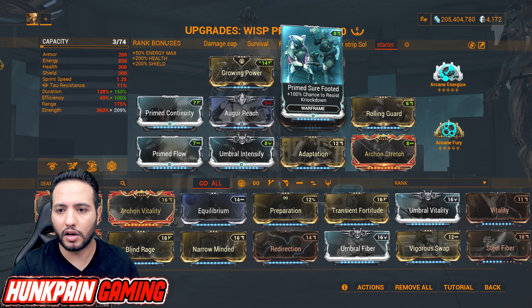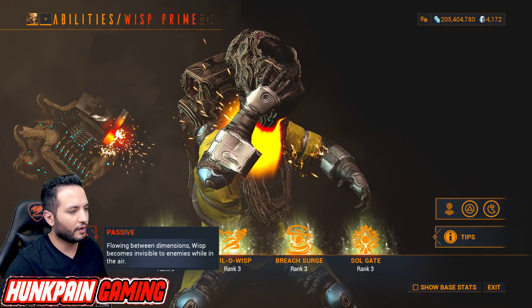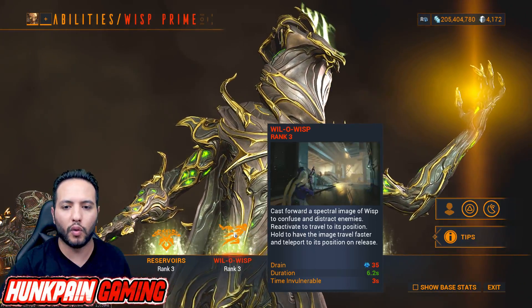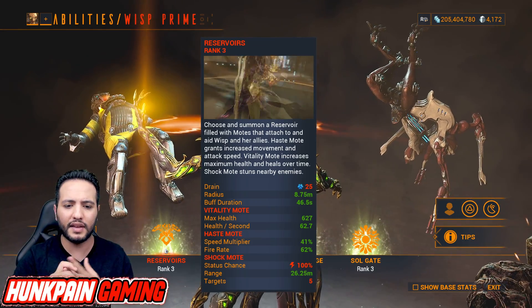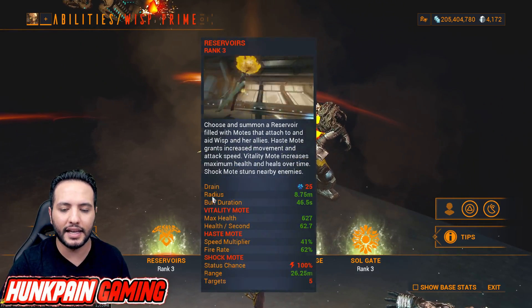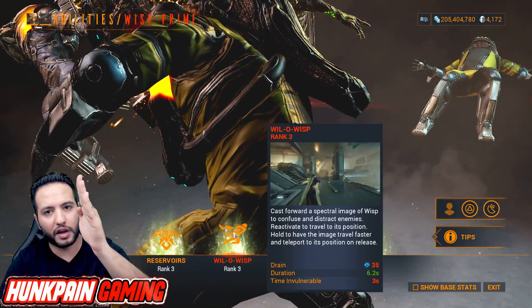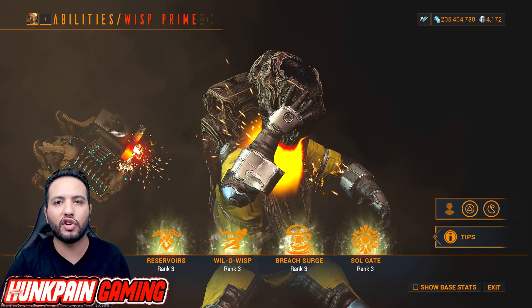Let's talk about her abilities. Her passive is very simple — flowing between dimensions: Wisp becomes invisible to enemies while in the air. Flowing between dimensions means using her Will-o-Wisp and then going back to it. Now, Reservoirs: you have three reservoirs. One gives you health, one gives you speed and fire rate, and one gives electricity damage to nearby enemies with 100 status — a form of CC. Based on your range, that's how wide you CC enemies. You can send her forward, hold to send her faster, and hit the button again to teleport to her. If you send her forward and cast Breach Surge, she will cast another Breach Surge right there.